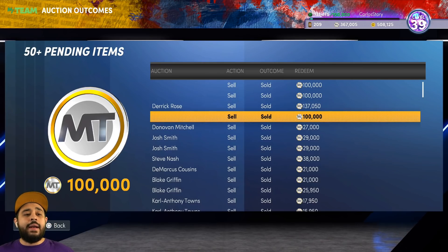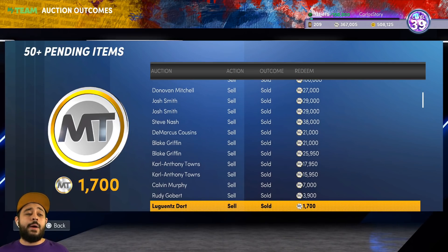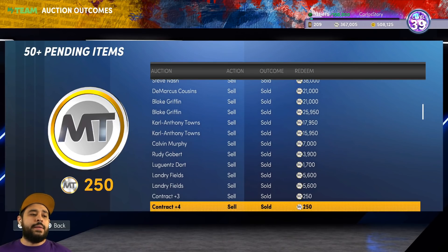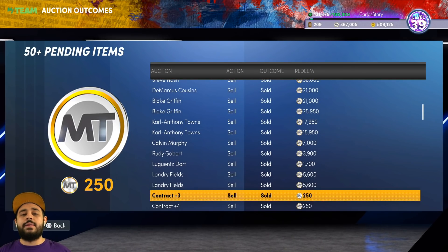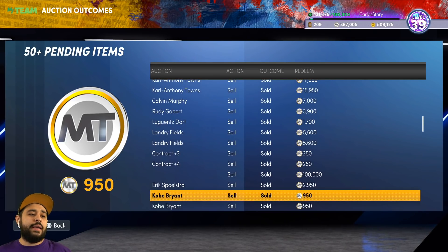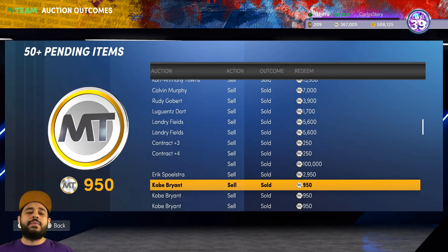We ended up selling our duplicate players, and also anything we got for free — whether from a free pack or a locker code — like a contract, I would rather sell that for 250 MT than take the 25 MT quick sell. You guys will see some other stuff, like Kobe — I sold my extra Kobes, anything I got from a free pack, even 950 MT. Everything ends up adding up.